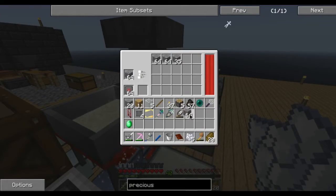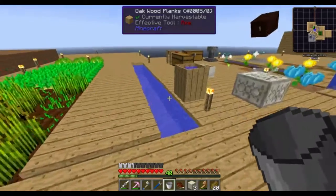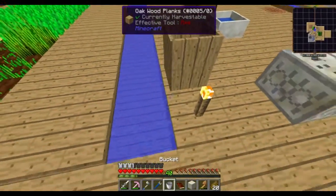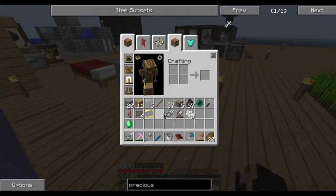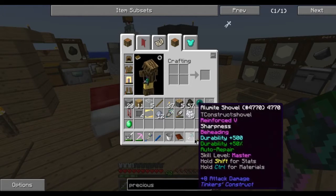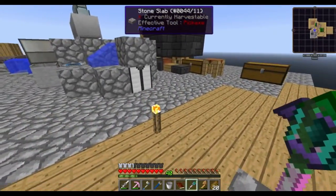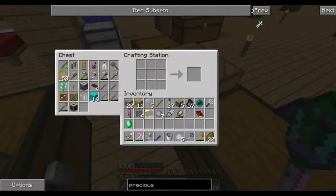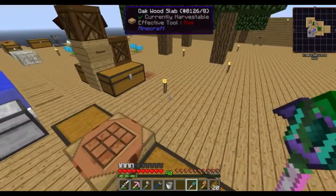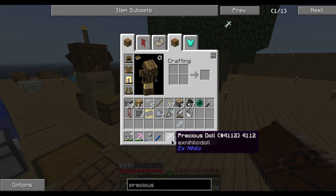I need you to hammer that for me real quick. Always helps to have a little more than you're gonna need. By the way, this is what my shovel looks like right now — it's in stupid condition. It looks a little like that thing, the rod of hell, the bat summoning scepter. There's a precious doll — that's that quest, and the reward is a second precious doll.